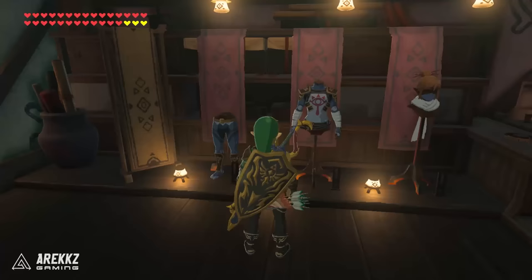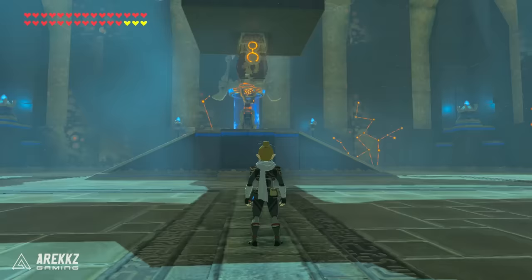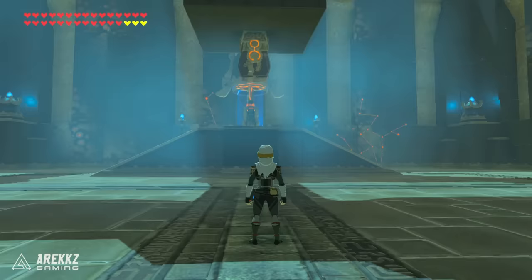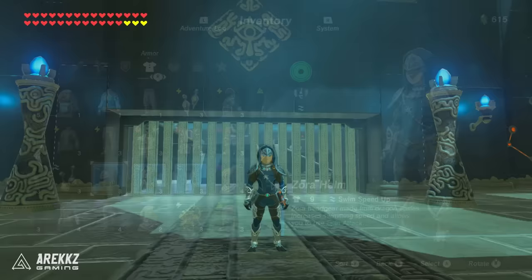After that you then have the stealth set. This comes from the Kakariko village armor store. Your primary bonus is stealth up, making it easier to sneak. But if you get it to level 2 it has night speed up, making you move faster at night — which is actually the same bonus as the dark link set. Also, from the Sheik amiibo specifically, you can get the Sheik mask. It also has stealth up much like the stealth helmet, but it doesn't have the level 2 night speed bonus, so this is more for if you want to look like Sheik. But as mentioned this only comes from the Sheik amiibo.